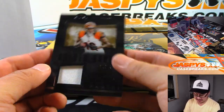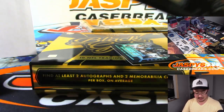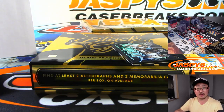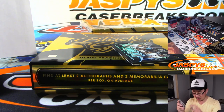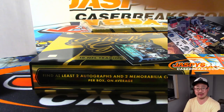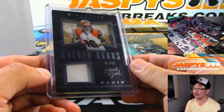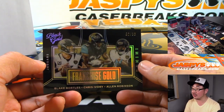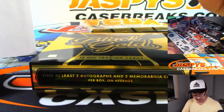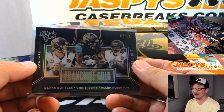And we've got AJ Green, Golden Hands, out of 49. That goes to Ellie and the Bengals — another wide receiver with golden hands but issues with their feet, just like Antonio Brown. And there's Franchise Gold: Bortles, Ivory, and Robinson, 2 out of 50. I don't think any of those guys are there anymore — three years later.